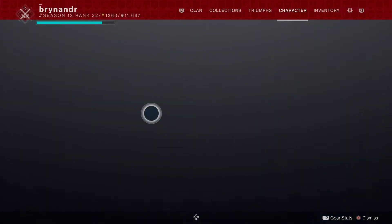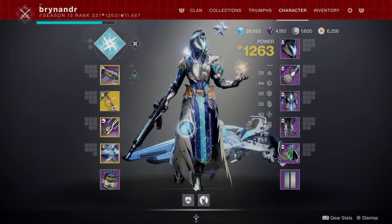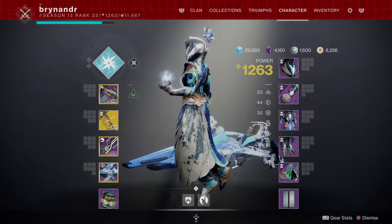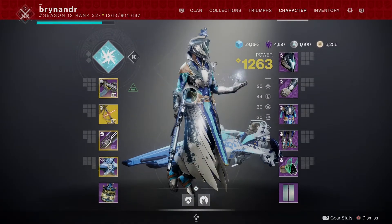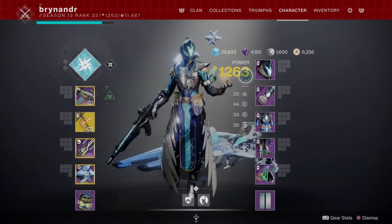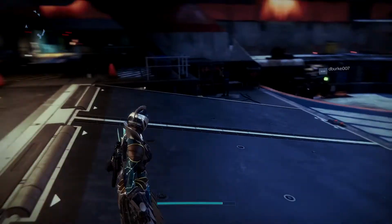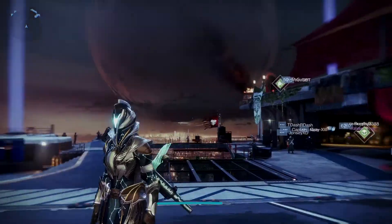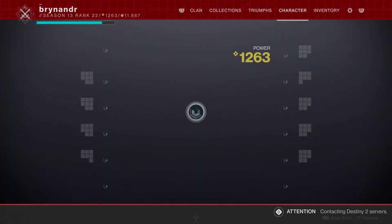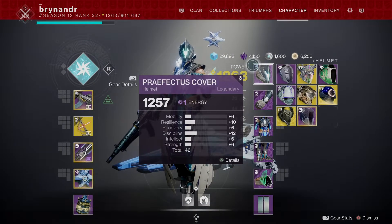Alright guys, this is for the Celestial armor. Because of the shapes — again, asymmetrical. That Titan mark up there, yeah, okay. We could do something with this probably. Now, let's have a quick look at it. It doesn't look too bad. It looks like there are a couple that Destiny have already used — they've tweaked and slimmed a bit, but we shall see.